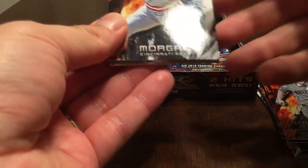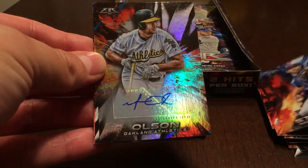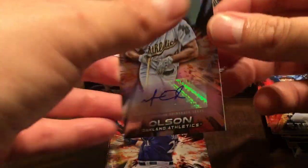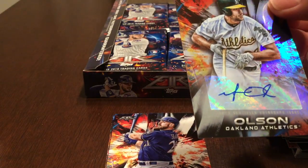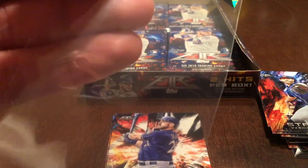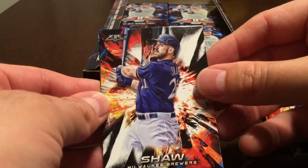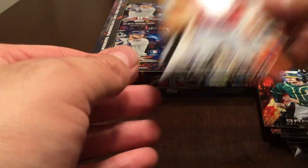Pack number four: Morgan, Strasburg. And here's our autograph — it is Matt Olson, having a nice year. Not the biggest auto you could get, but better than some others I've seen. Not a rookie, which is a little disappointing, but still a nice autograph. Also Travis Shaw, Franklin Barreto, and Andrew Stevenson rookie card.